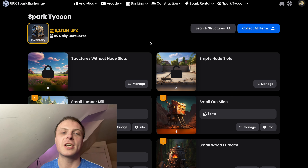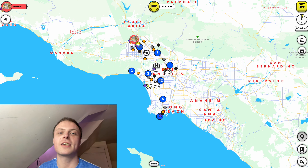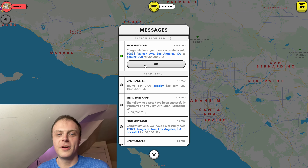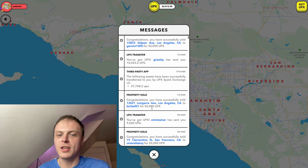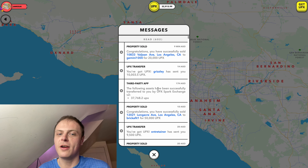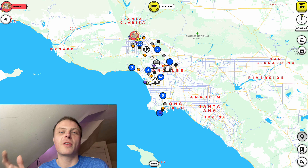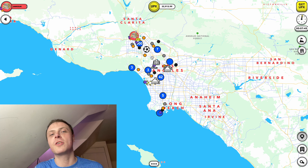Tycoon's going really well — we're managing to clear close to 11,000 a day now, which is adding to the account really well. We're selling a lot more properties now as well. We just sold another one a minute ago — this one just went in LA, I bought this one for about $7 or so. Another sponsor today — Grizzly as well, so we'll talk about that soon. If you want your account sponsored, just send 10,000 UPX over to James UK and you can get your slot booked.